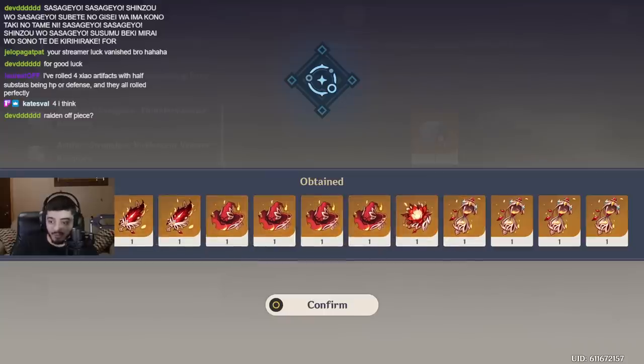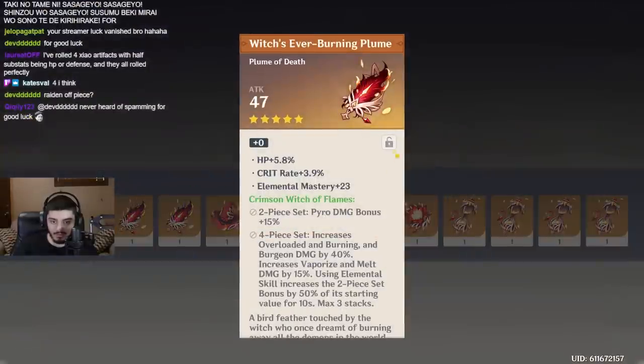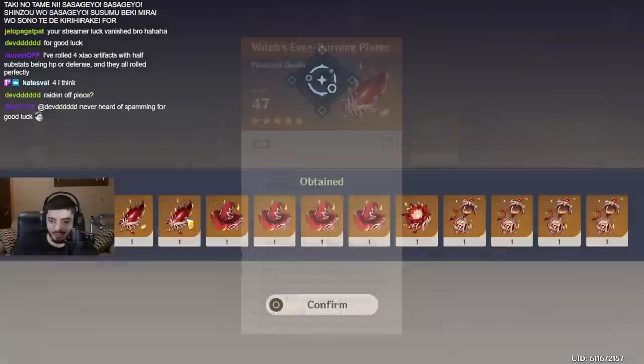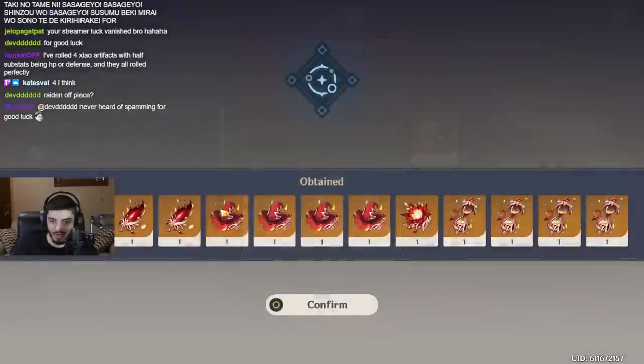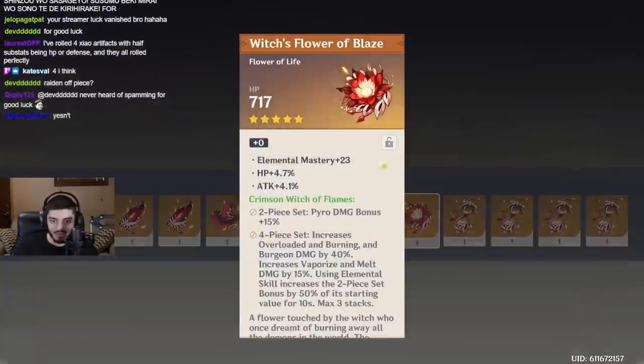We got four timepieces. Nice. Crit, EM, HP? Okay. Crit, attack — I guess. Some of these are pretty decent, not terrible. This one's a four-liner. I guess we roll it. A lot of potential here, though.